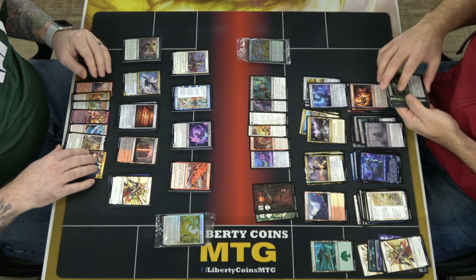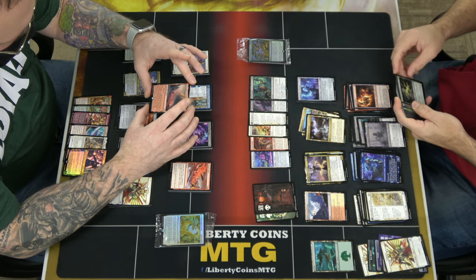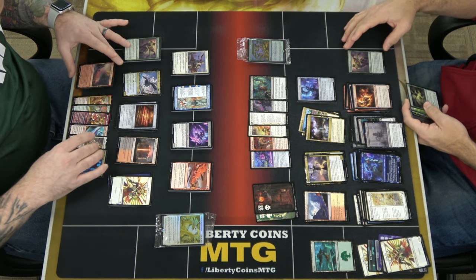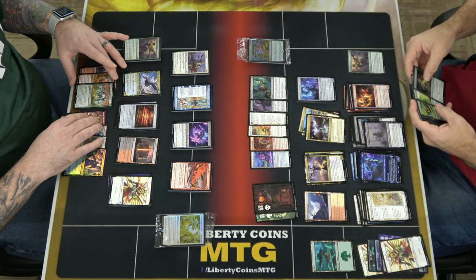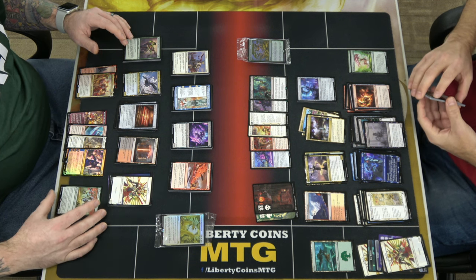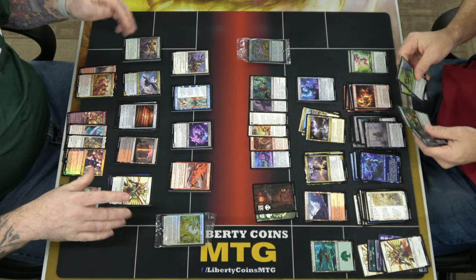I got Sorikson, the Crucible of Defiance — a red legendary land. You channel it for four to create two colored Spirit creature tokens with haste; it costs one less to activate for each legendary creature you control. Also Rezona the Commander, which we discussed, and Kodama of the West Tree. I'm probably going to try building something around Kodama in Standard — maybe a celestia-modified theme — assuming I can get more copies.